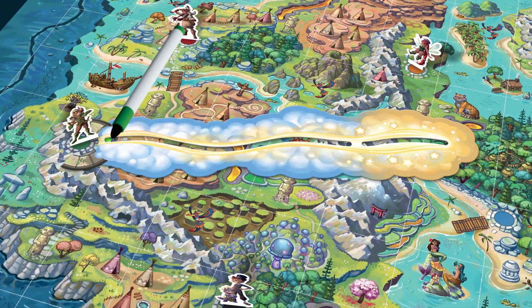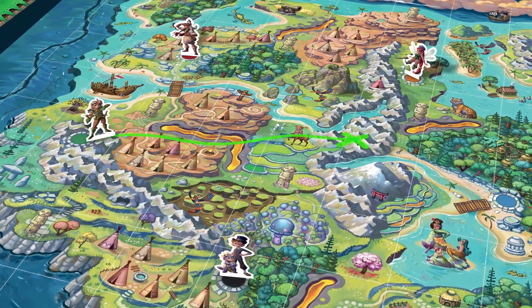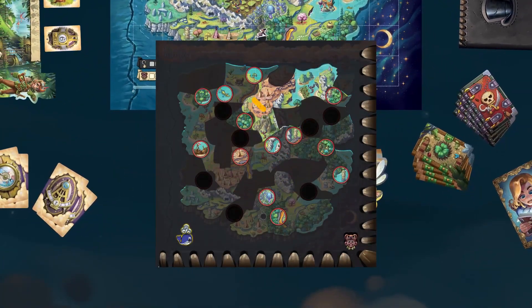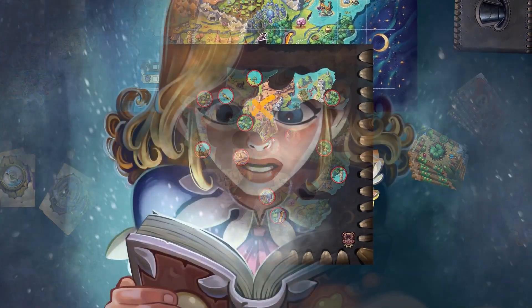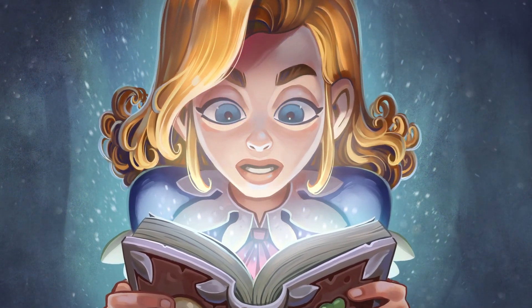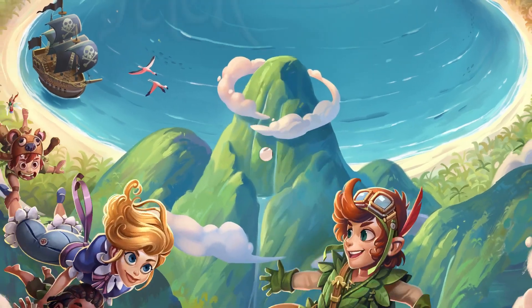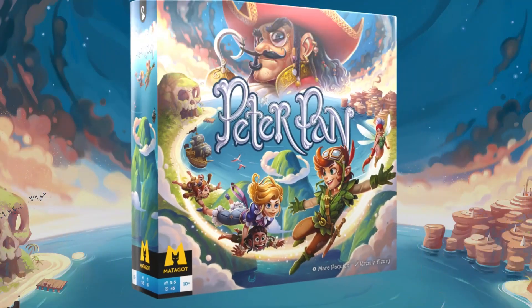Use your abilities to improve your actions. Draw directly on the erasable board to find the lost children. Use your personal map to avoid pirates. Enjoy ever-changing experiences with the campaign mode included in the box. Could you save the children and Neverland?